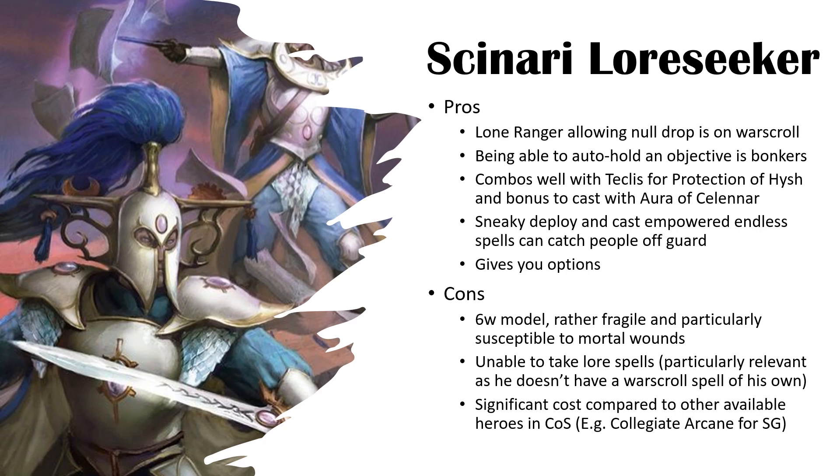His pros: Lone Ranger allows you to null drop — the value of which cannot be understated, especially if you've got him and say two units of Shadowblades, giving you three null drops. Your opponent has to drop three or four units before you even drop one. Lone Ranger also allows him to teleport onto an objective first turn and auto hold it, unless the opponent can remove him. Deployed in cover on an objective, he's got a 2+ armour save and many armies will struggle to remove him.